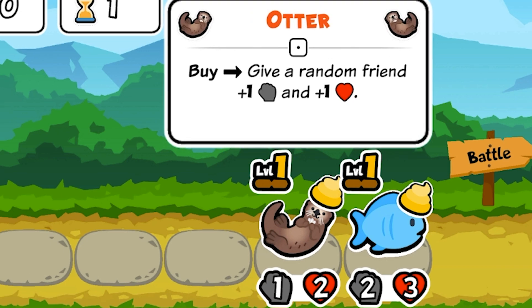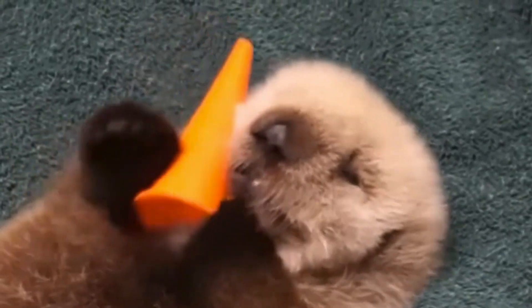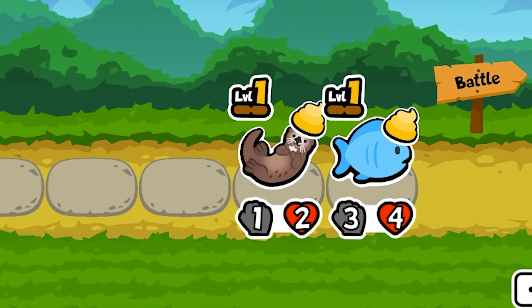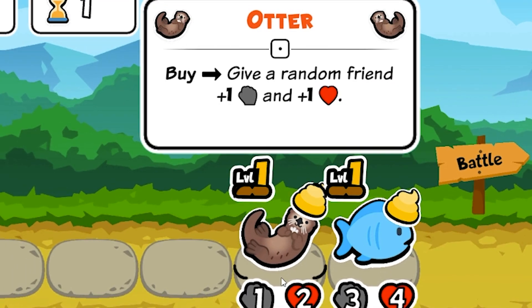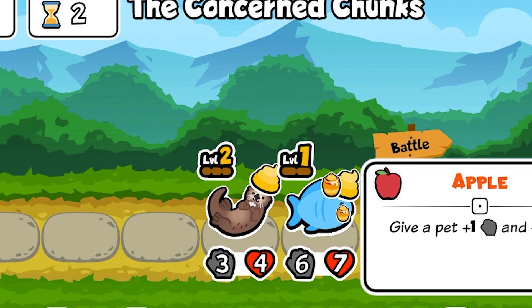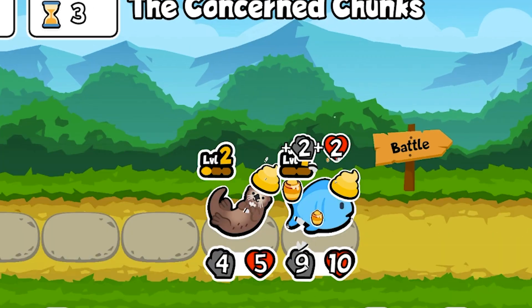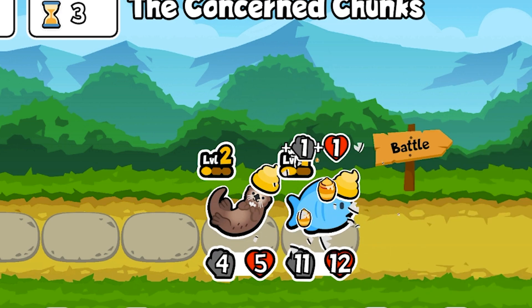Now for one of my favorites, the otter. Not only are they adorable, they're one of the best team players in the game. Its stats are just a measly 1-2, but its ability to give a random pet plus 1/plus 1 is easily one of the best scaling abilities in the game, letting you make some incredibly strong units early that crush the enemy team. It's also a great buy and sell later if you have the extra gold, as getting a plus 1/plus 1 is always welcome.